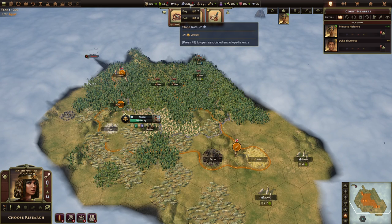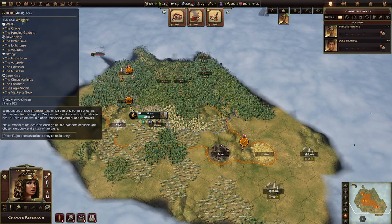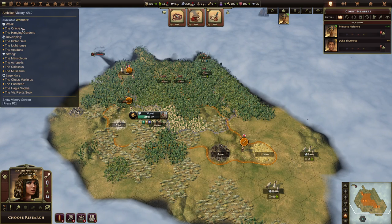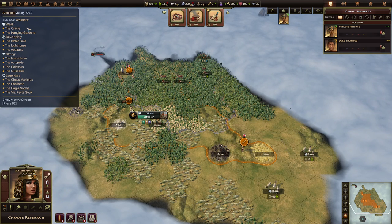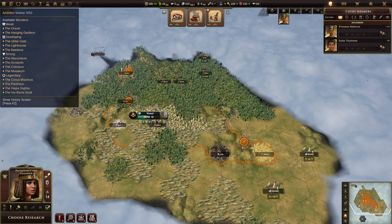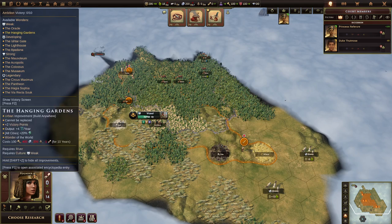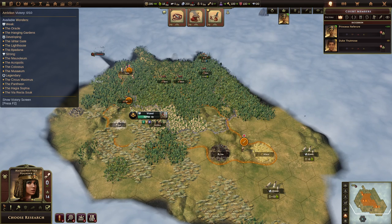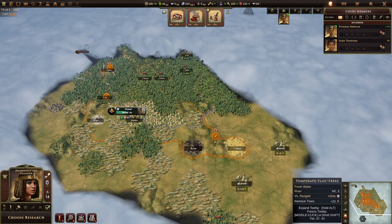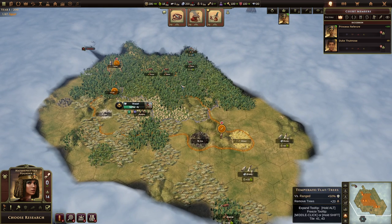Egypt also starts with 400 stone, which is super powerful because it lets you basically lock in the Pyramids whenever they're in the game. You can always check what wonders are in-game by hovering over the victory icon. There's always going to be three wonders missing. On this map, the Pyramids, the Necropolis, and the Great Ziggurats are the missing ones — so we can't build the Pyramids here. Also remember, Pyramids require being on arid tiles or sand and there doesn't look like there's any nearby. Generally as Egypt, you want to build the Pyramids every game you can, because they are really, really good. Build those Pyramids.